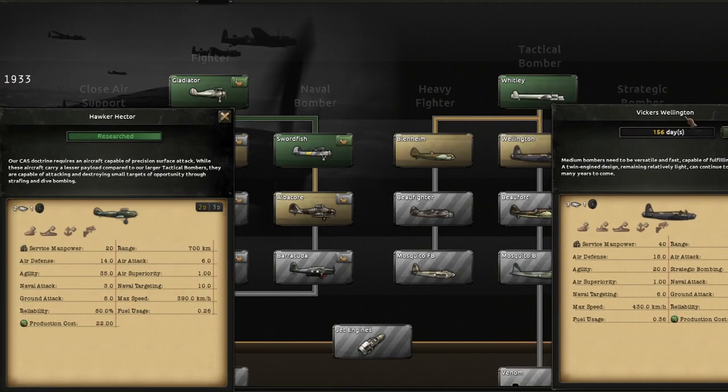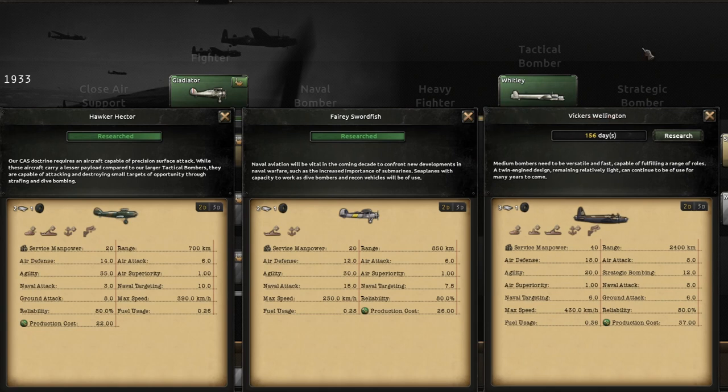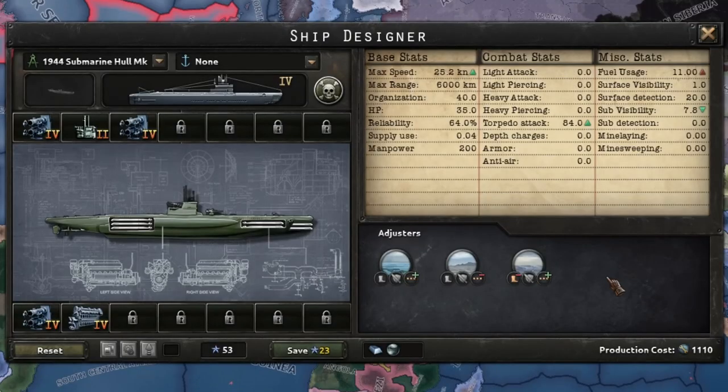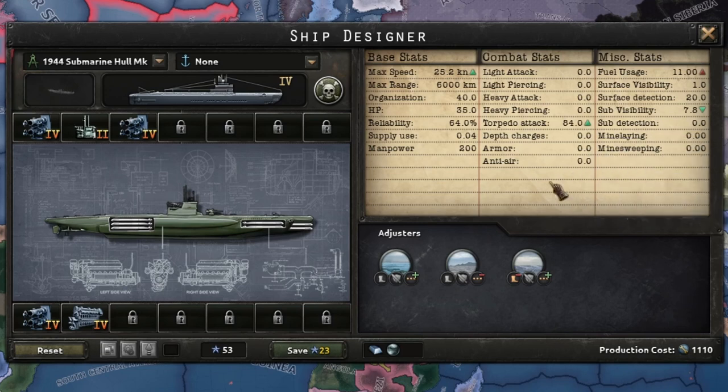CAS, tactical bombers, and naval bombers all have naval targeting and attack. These planes can be used as a cost-effective way of destroying ships — in fact, I sank the Hood myself with CAS. And submarines — specifically tier 3s and 4s with snorkels and torpedoes — are so ridiculously overpowered for what they cost that they probably should be nerfed.